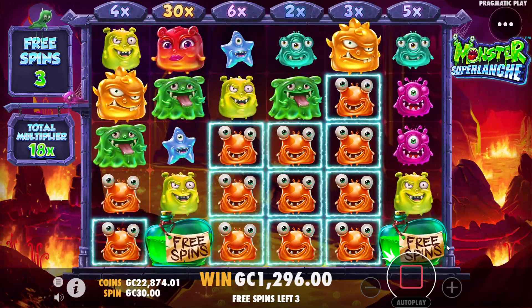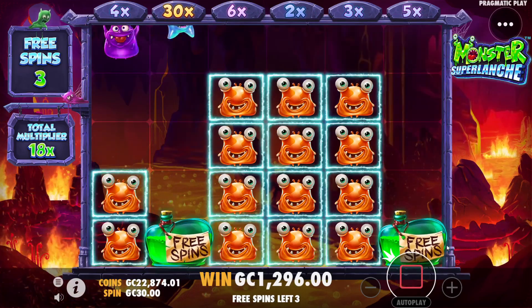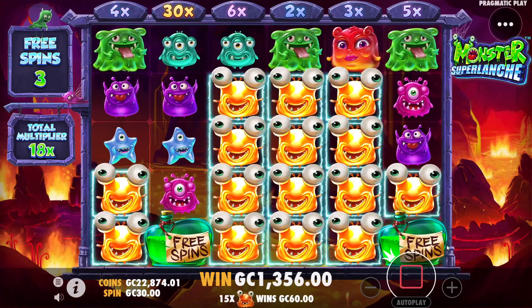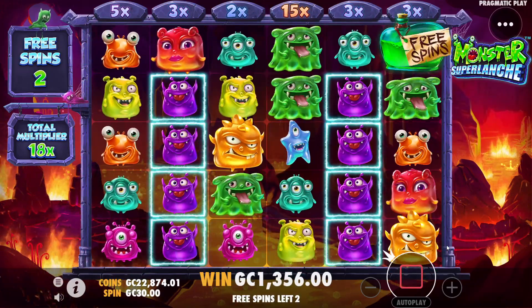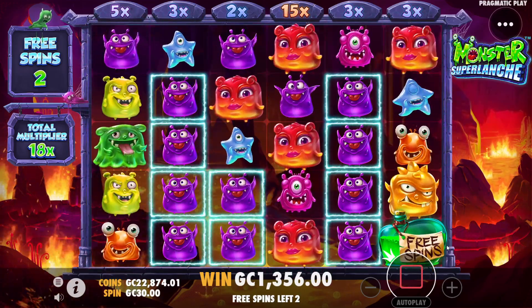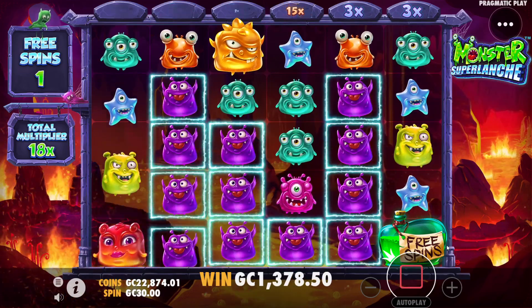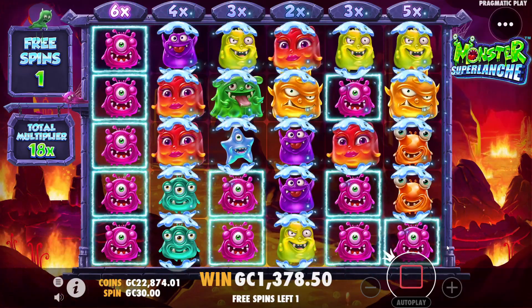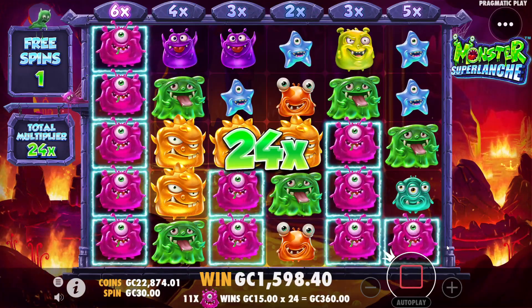As I always say, if you take a little bit, a little bit, and a little bit, eventually it adds up to a whole lot. We get three shots making a connection but none of them come through, and two free spins — not enough for the extra spins we needed. Still an 18x on the board, going to be a 24x after this spin at a minimum as we connect up on top with the 6x, last spin coming up.